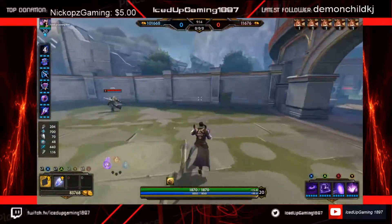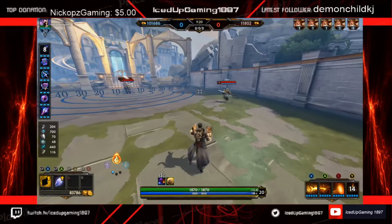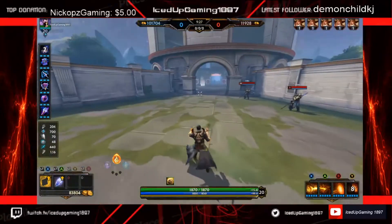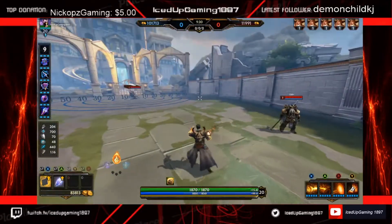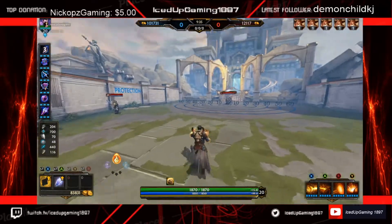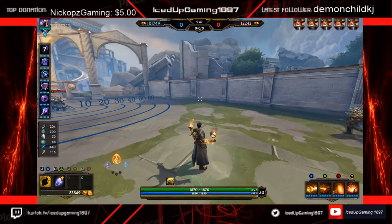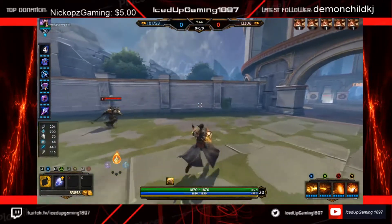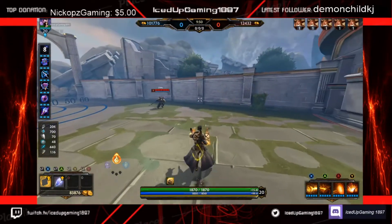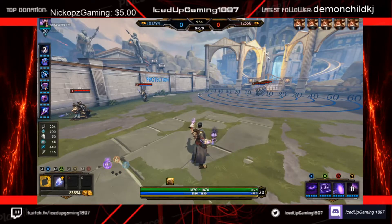One more thing about Merlin's stances: you can actually choose which stance to switch into. Normally switching stances goes in order — Void, Fire, then Ice, then back to Void. But you can control which stance you go into, making it much more versatile so you can answer specific situations. Each stance is mapped to an ability slot: Void stance is on your first ability slot, Fire stance is on your second, and Frost stance is on your third. All you have to do is tap your ultimate ability and then immediately tap the stance you want. So if I'm in Fire and I want to go back to Void, I press my first ability and I'm back in Void. This lets you answer situations very, very easily.